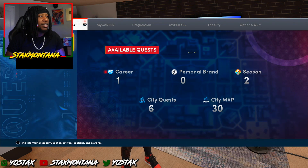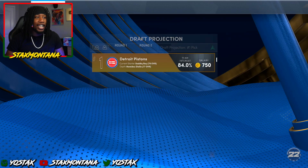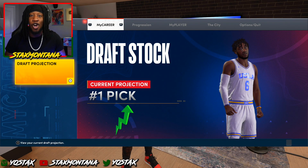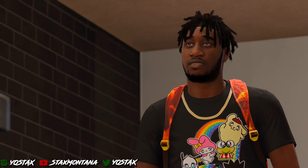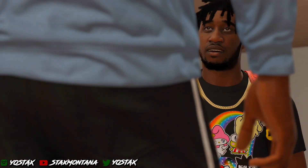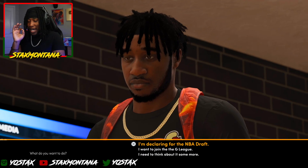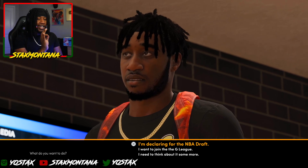It's saying that your boy is a lock to be taken number one overall — number one pick right there. I'm a lock to be the number one pick. What should I do? You've made a decision, haven't you? You can tell that just by looking at my face. How long have I known you? Since kindergarten? And you've been making that same stupid face. Come on, tell me what you want to do. I made my decision official and it is time.